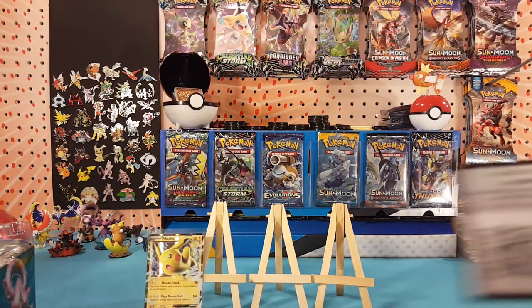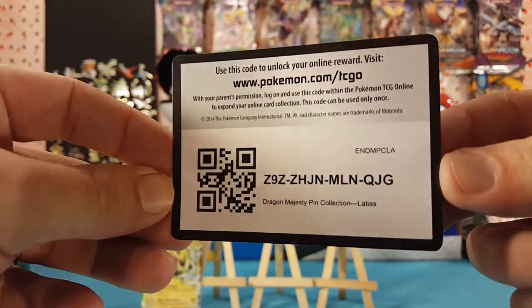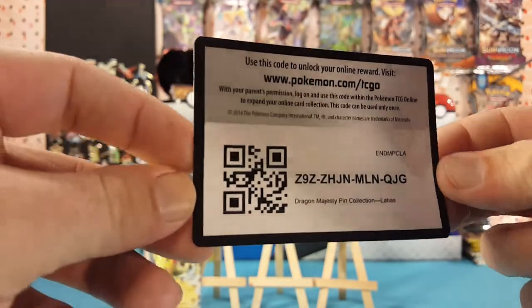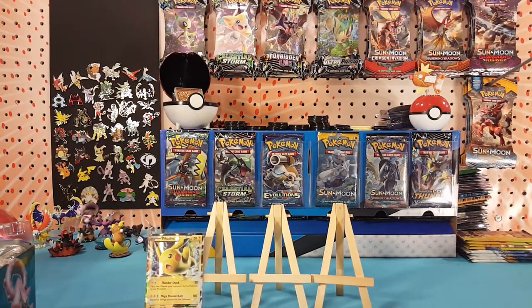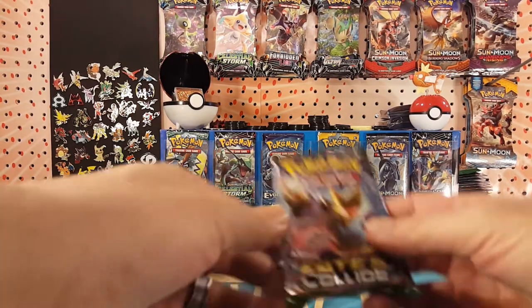Here we have a Dragon Majesty tin collection — Latias. All right, let's start off with the Fates Collide pack.